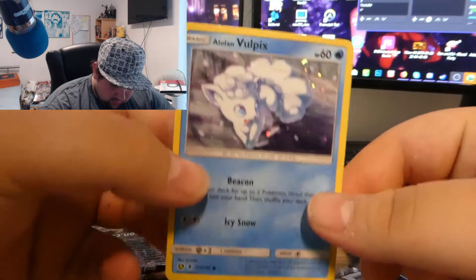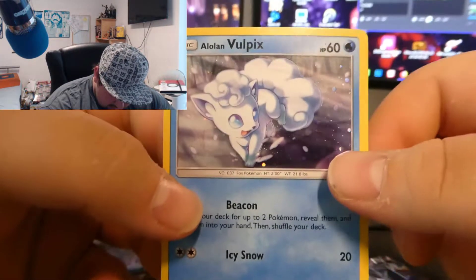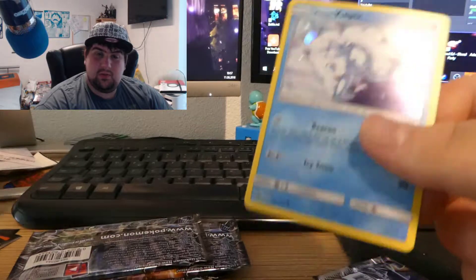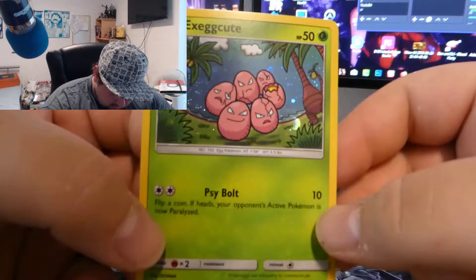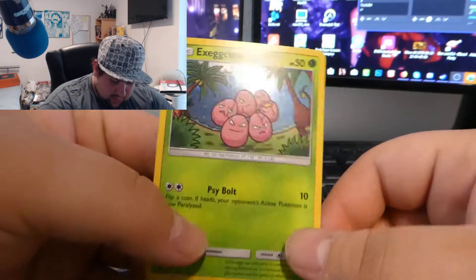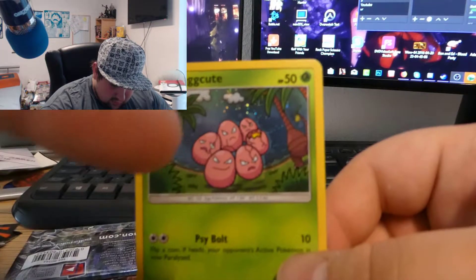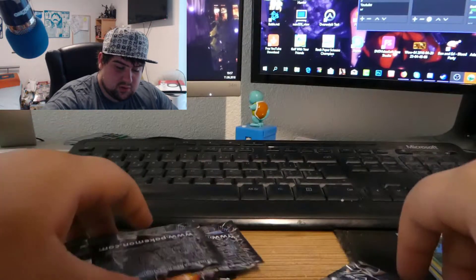Now we have the Alolan promo Vulpix card, which looks absolutely stunning. I really like the artwork — the eyes of the Vulpix are so beautiful. We also got the Exeggutor promo, which is a pretty cool artwork with the Alolan Exeggutor in the background. I love this card because every egg has a different personality — it's so funny. We'll put that here and go straight for the boosters.